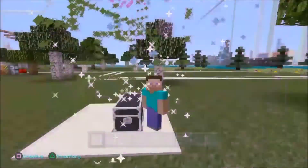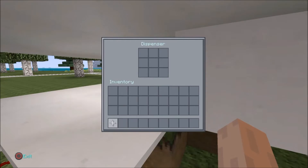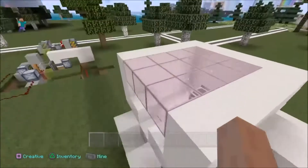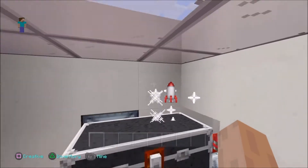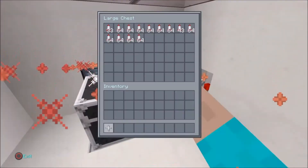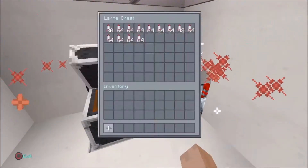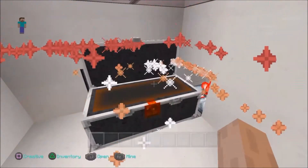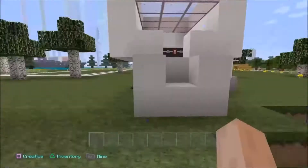In the first version guys, it was much more complicated — it had redstone repeaters, comparators, pistons, and a redstone block. In the beginning I could only get one rocket to come out at a time, and it had this very annoying ticking noise that kept going all the time. I knew I had to fix it — very irritating — so I made a better design.